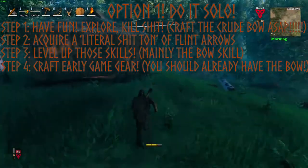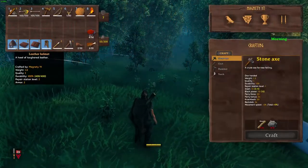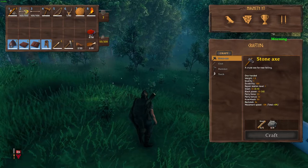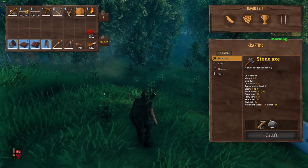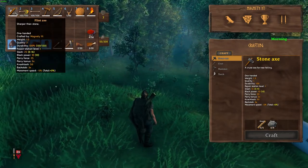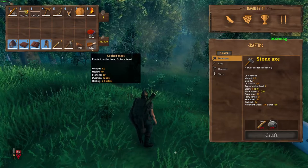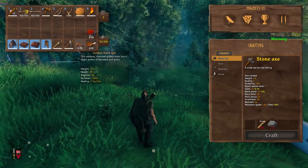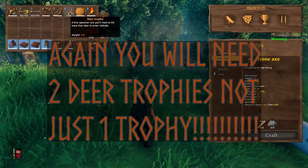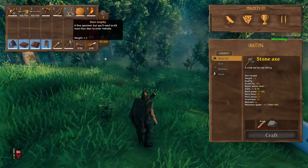Step four: I'm going to request you to craft some specific items — the leather helmet, the leather tunic, the leather pants, the deer hide cape, fire arrows, flint head arrows, and the crude bow. You might also want the flint axe, though you're probably not going to use it unless you really want to melee him, which I wouldn't suggest. Some other things you're going to want are mushrooms, cooked meat, and cooked/grilled neck tail. And one last thing you will most certainly need is a deer trophy, because this is used to summon Eekthir at his pedestal. Kill a lot of deer until they drop a deer trophy.